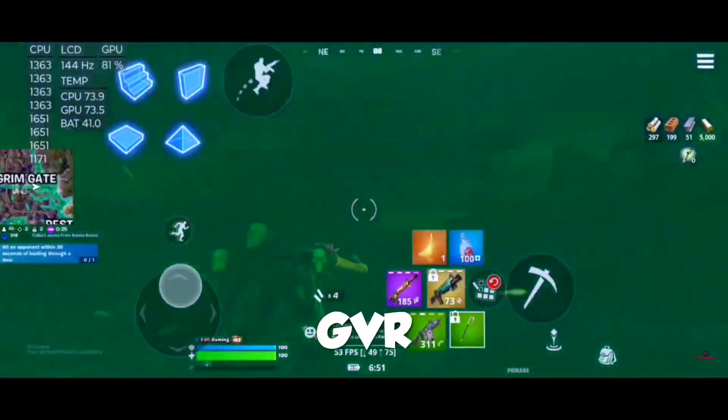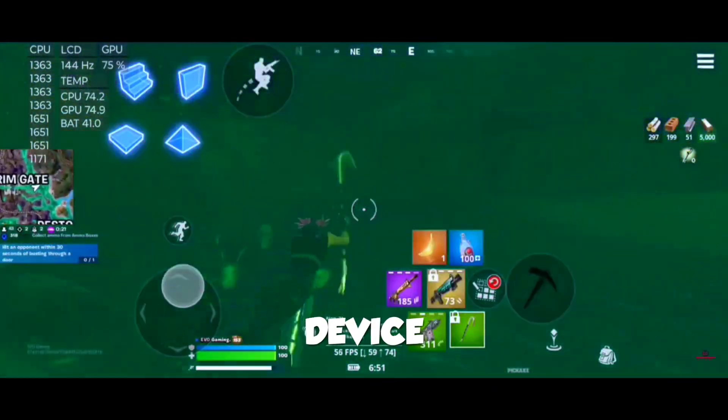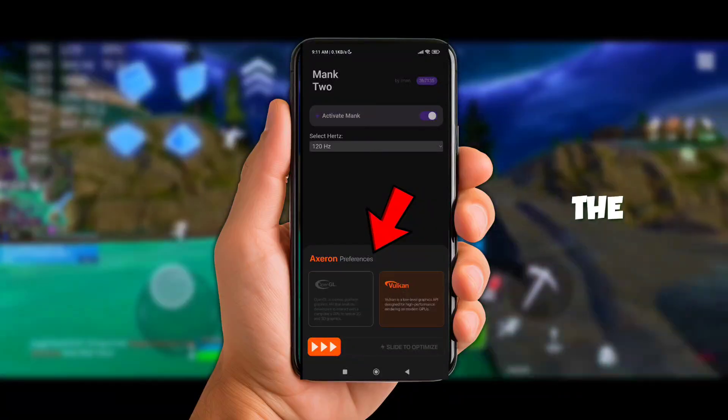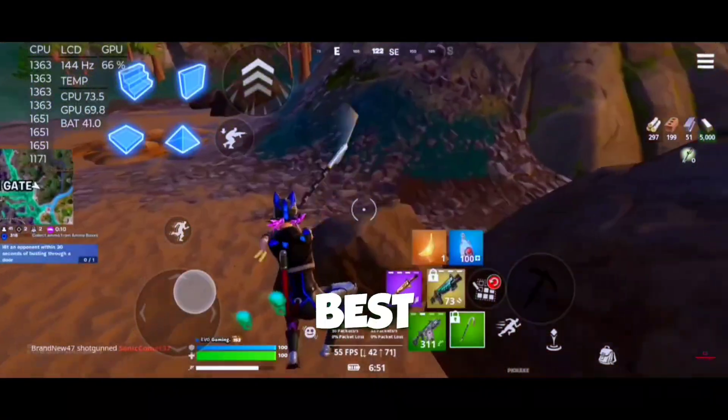Next up, we're talking about the GVR Game Booster, the tool that's going to boost and optimize your device. It lets you switch between OpenGL and Vulkan, so depending on the game you're playing, you can choose the best render and profile for maximum performance. But for me, Vulkan rendering is the best one.